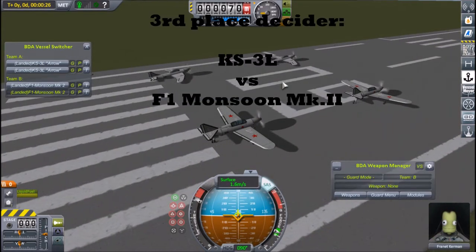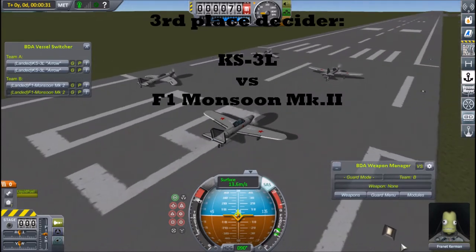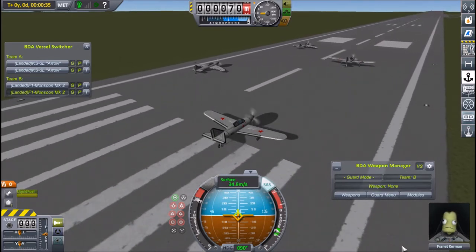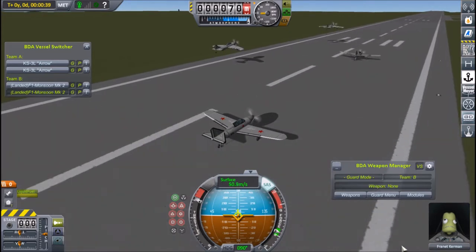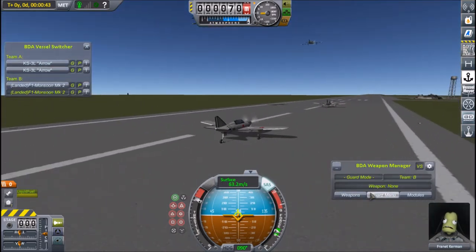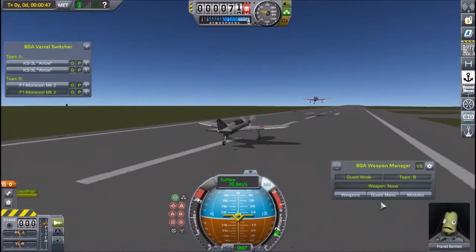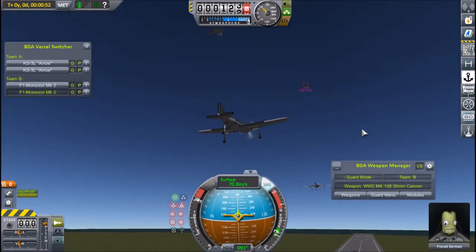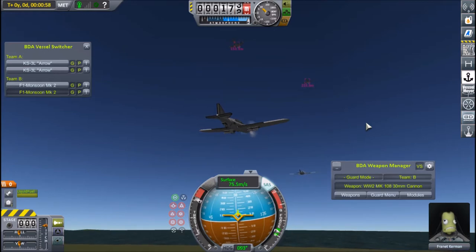Here is third place being decided. As you can see, these are the two planes with the rather large wingspans. I thought both of these planes would do better, but sometimes things don't quite go the way you expect. The F1s — I sometimes refer to them as Monsoons, sometimes F1s, but it's the same plane doing the same job — take an extremely long time to take off.